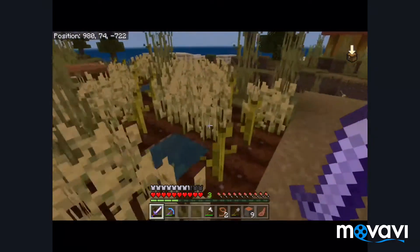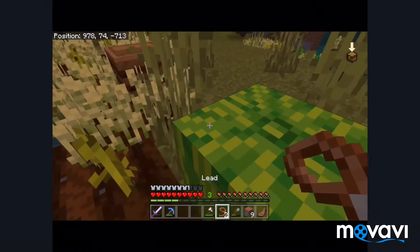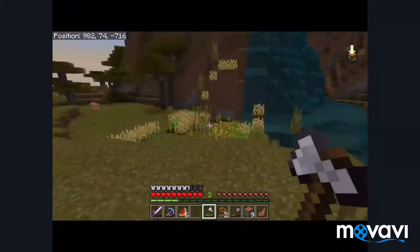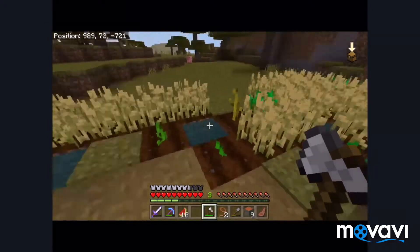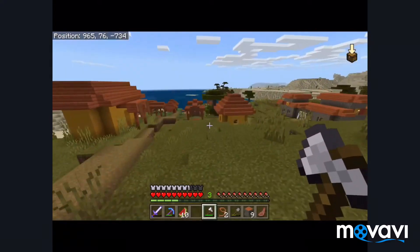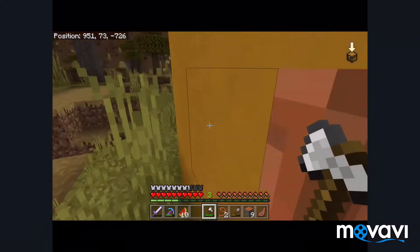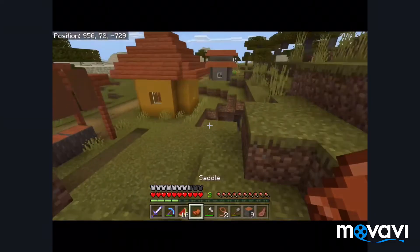Hey look, they're growing melons! And there's a composter. I'll give the villagers this — their farms are so advanced. They have banners too. Saddle! Yes, yes, I can tame a horse!